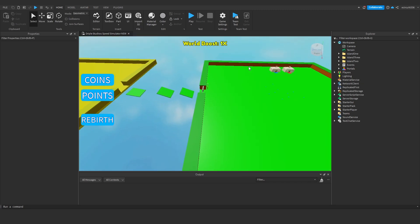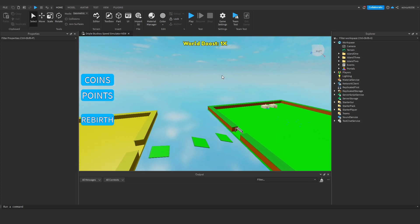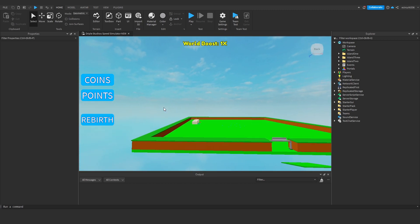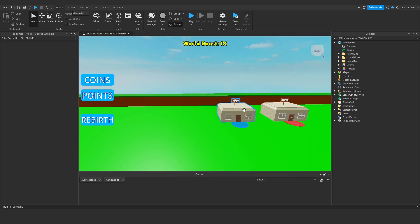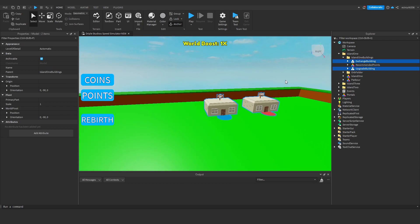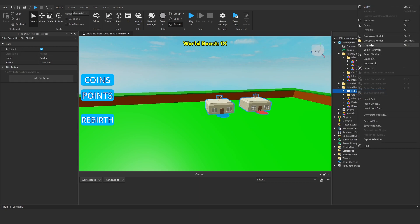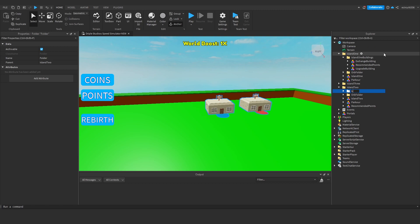Hey everyone, today I'm going to show you how to make other island buildings so that players have to go to other islands to sell their coins and get new upgrades. To do this we're going to get our exchange building and our upgrade building, duplicate them and put them under island 2, then right-click and group as a folder which we'll rename to 'island 2 buildings'.